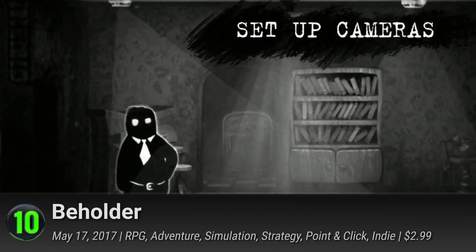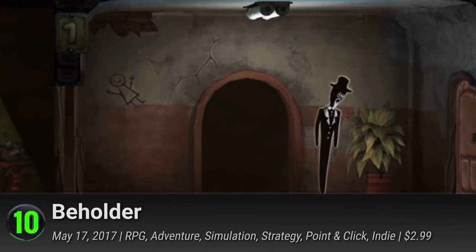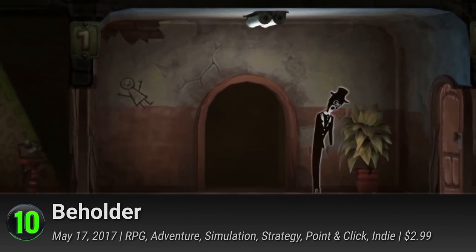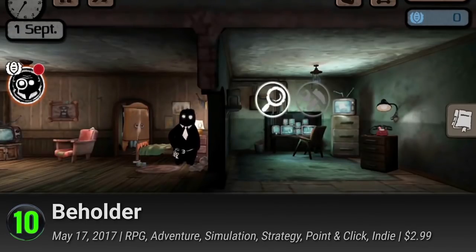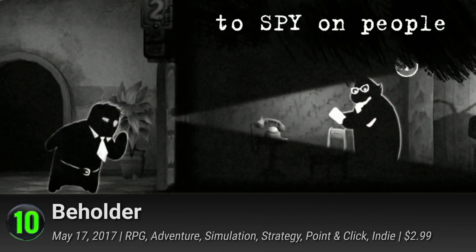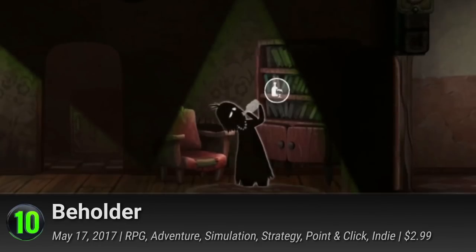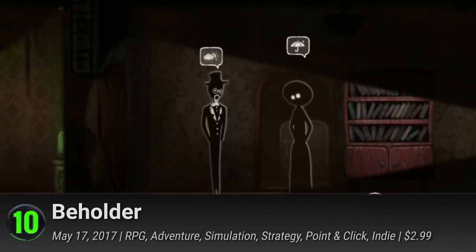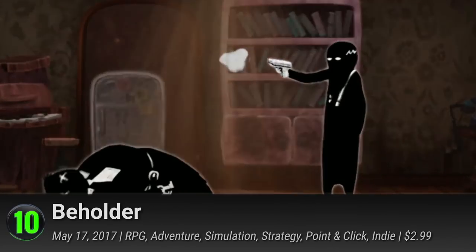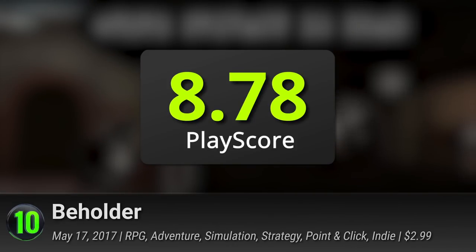10. Beholder — in a world where privacy is compromised and the government controls your way of life, you have no choice but to turn a blind eye. Or not. In this dystopian setting, play as the government-installed landlord and spy on your tenants, find out about their lives, eavesdrop on conversations, and ensure the state is kept happy. Offering a cartoony yet eerie look at life under a totalitarian state, Beholder pushes you to make hard moral decisions. Watch its beautifully written story unfold and discover each of their multiple endings. It has a PlayScore of 8.78.